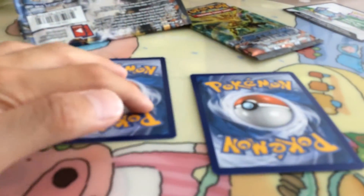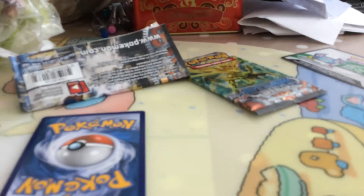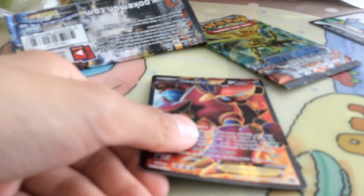So yeah, those are just the commons. Now we're going to the reverse — I don't want to touch it, let me move them to the side. So yeah, the reverse is a Steelix Spirit Link. And the rare is — oh my gosh — a Volcanion EX full art, which I don't have! That's worth about 15 pounds. Oh my, I'm so happy about that, that's a new card!